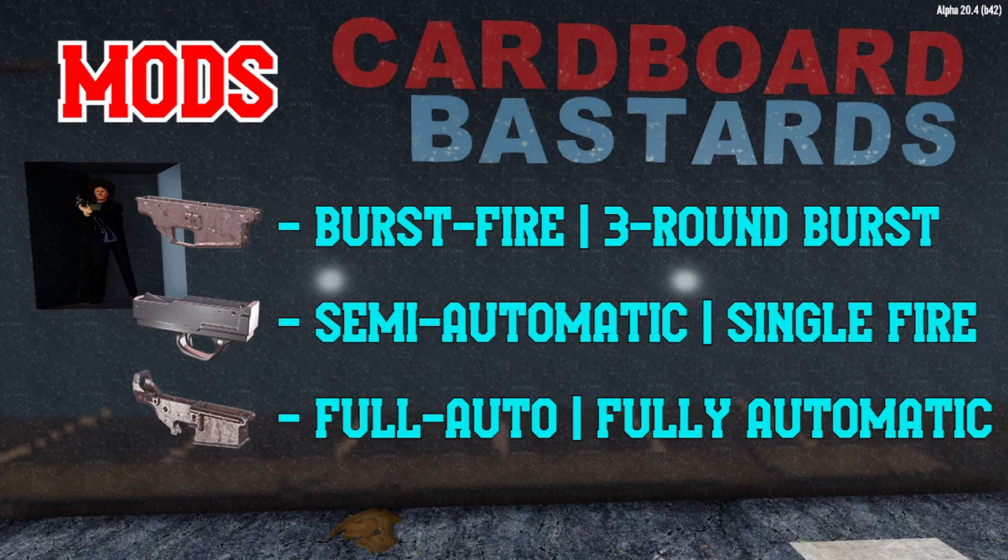Machine guns have no truly unique mods, but they are all affected by mods that affect the way the gun fires. The burst mod gives you a three round burst, ideal for carefully picking off zombies in a group while at range. The semi mod is ideal for a more nuanced player who wishes to stretch their ammunition, but is less used later on in the game when sniper rifles start to acquire a decent magazine size of their own.